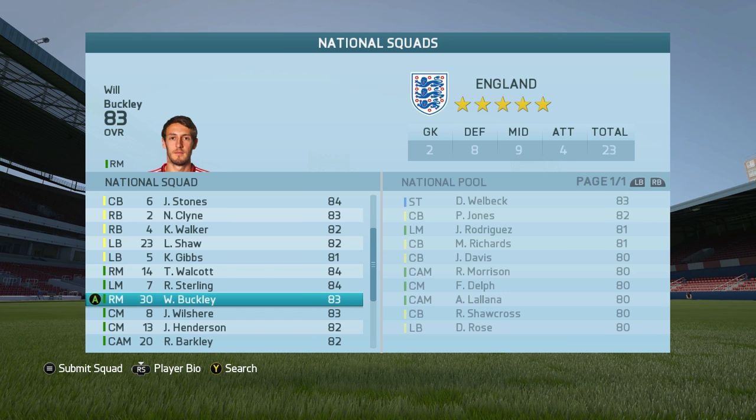One final technique is perfect if you find yourself doing international management. Here I have the England job and I found Will Buckley in my country pool — he has a potential of 71, however his rating is 83, so this is another example of a glitch player. If you're like five plus seasons in and you're taking over a team like England, Germany, or Spain, you'll probably find a couple of good glitch players in there.